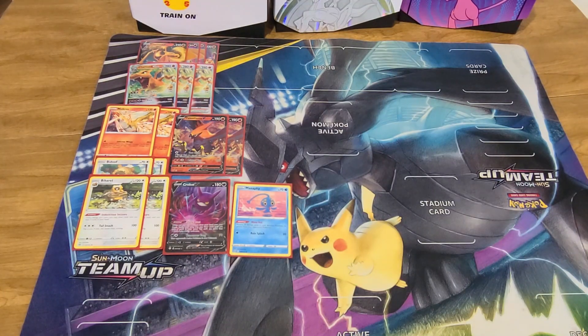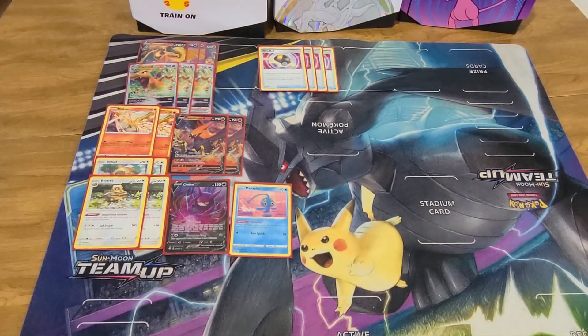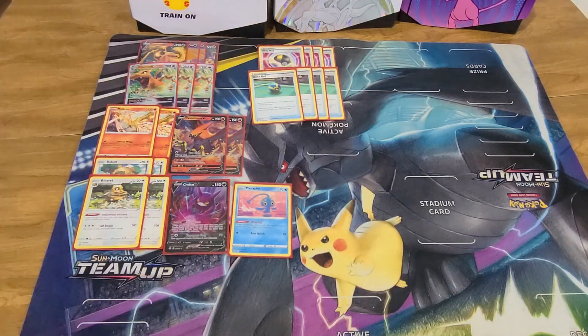On to the support cards. We're playing four copies of the newly reprinted Ultra Ball — discard two cards, search for any Pokémon. That feeds into the discard element of the deck. We're playing this over Evolution Incense because I'm not getting caught with Evolution Incense in my hand — always ends up a dead card. I'd rather be searching for more basics with Ultra Ball. And of course, we're playing four Quick Ball. Having eight outs to the Pokémon you want on turn one is better than having four outs.